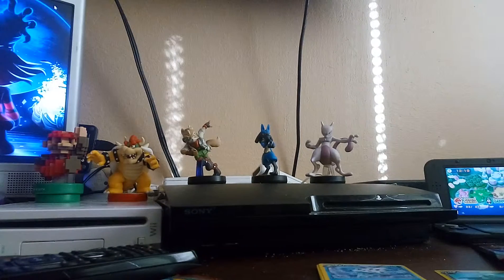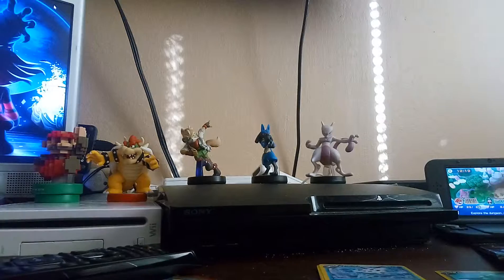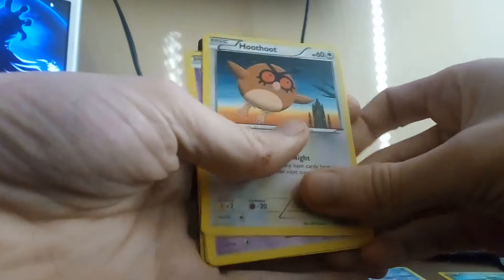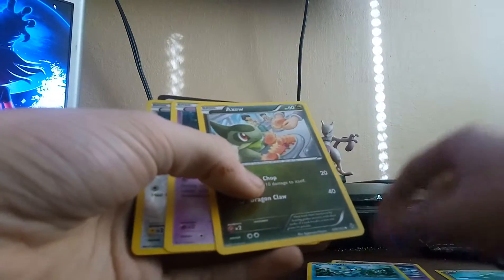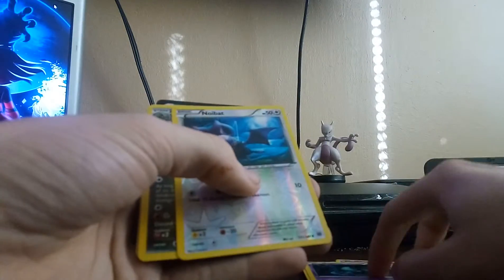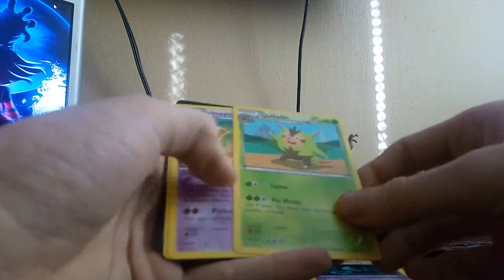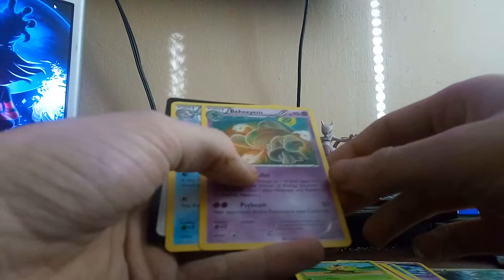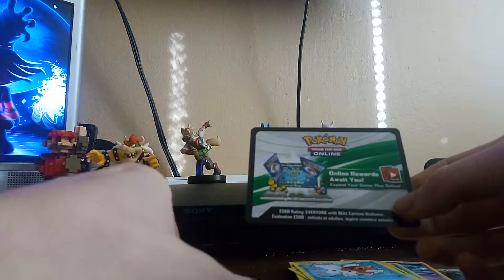Let's do the Mewtwo Y pack now. Looks like I have a Hoothoot again, Vistrevious, Froakie, another Axu, Helgeim or something, a Noibat, Haxorus, Quiladon, Bohemium, Seeking, and another one of those online codes.